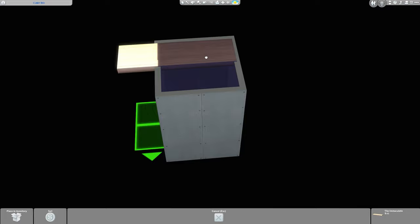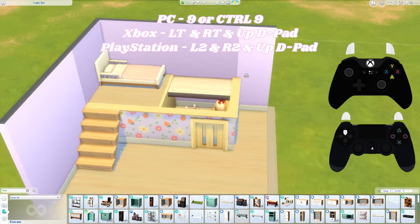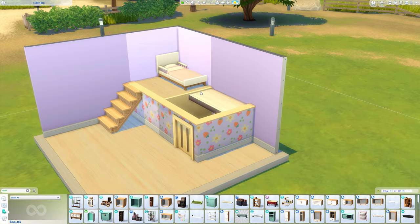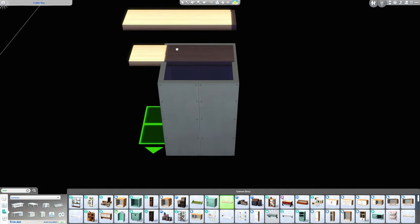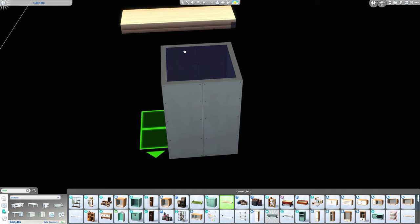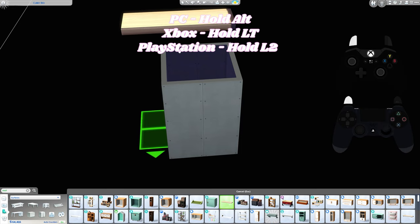I'll have all the buttons for console up on the screen. My first guess wasn't quite right, and if I raise it once more it's going to be too high. So I'm going to copy that shelf, go back down, size it up — I want this to be slightly higher than before. I've raised it one above that shelf I just placed.